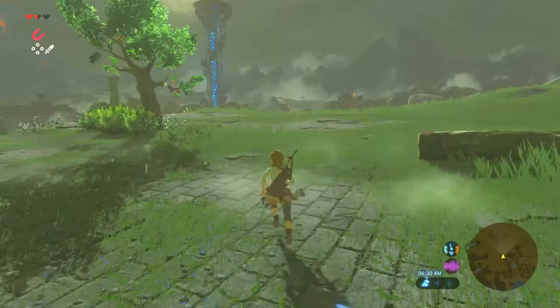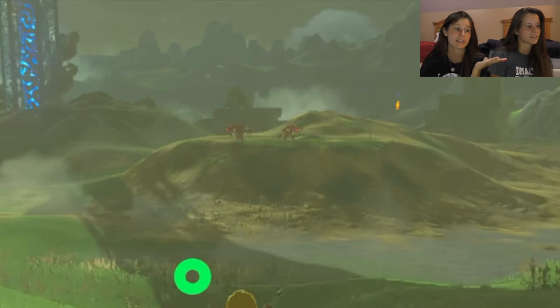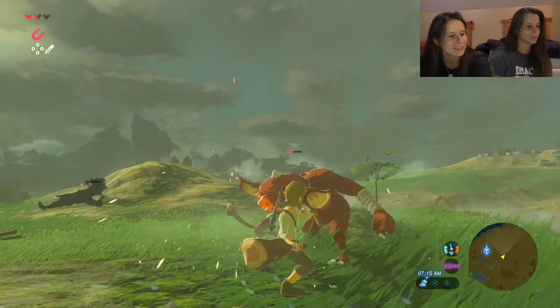Okay, so right now we need to find an arrow. Wait, I think we have arrows but we do not have a bow. You need to fight those orange things in the distance. I found some arrows — I'll take these. That means one of them has a bow. Oh, that one has a bow! I saw the bow fly — let's get this bow right here.